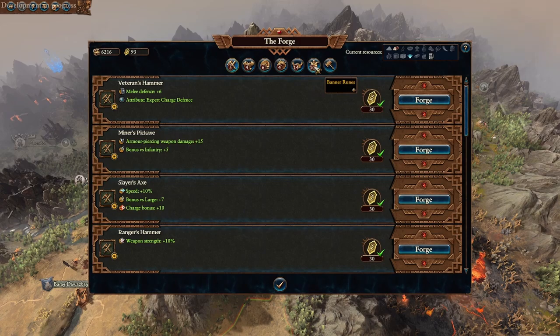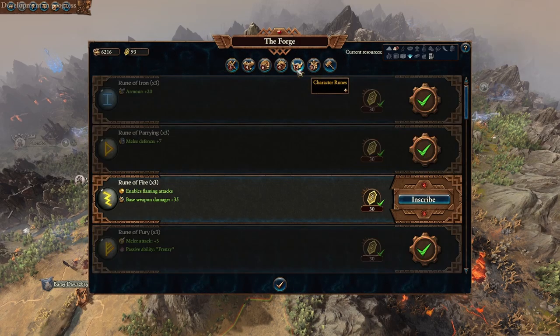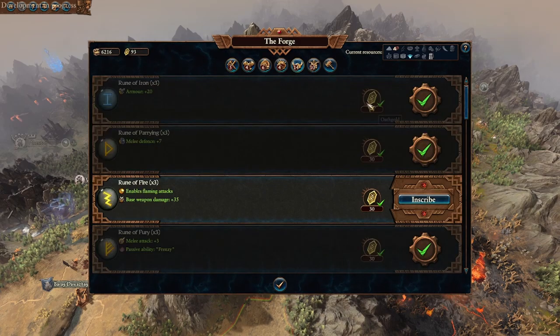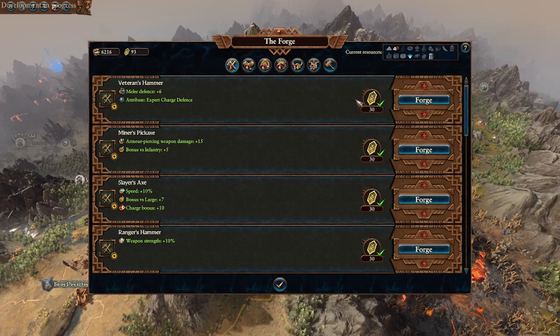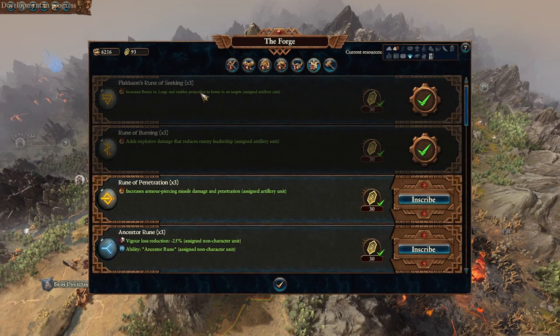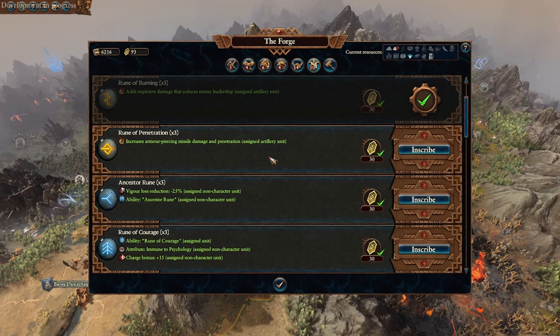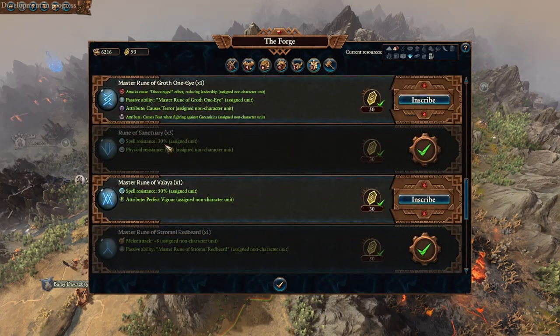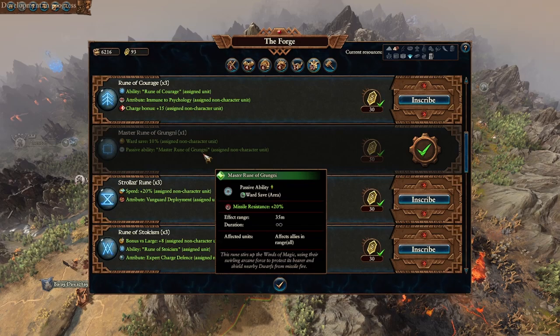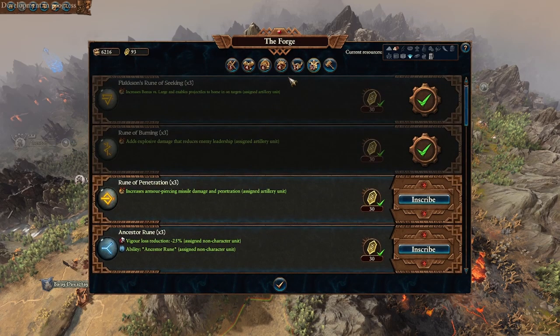When it comes to the Runic Forge, the summary is: try to get character runes and banner runes first. The biggest reason is that character runes come in quantities of three for the same price as a single piece of other equipment — so for 10 Oath Gold, you get three lords benefiting from something like +7 melee defense or +3 melee attack with frenzy. That's tremendous value. Same logic applies to banner runes. Even something like 15% physical resist and 30% spell resist across three banners is great. Some master runes at 50 Oath Gold that give a passive area-of-effect benefit are also really worthwhile.